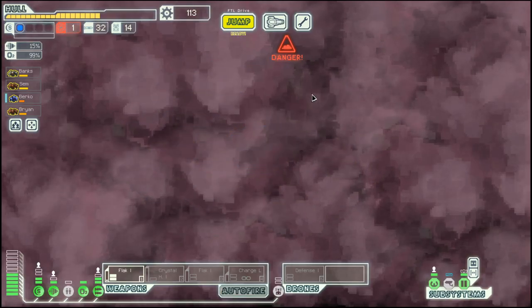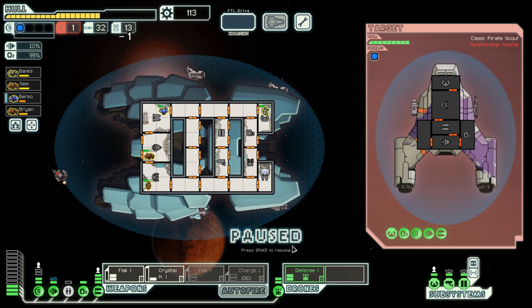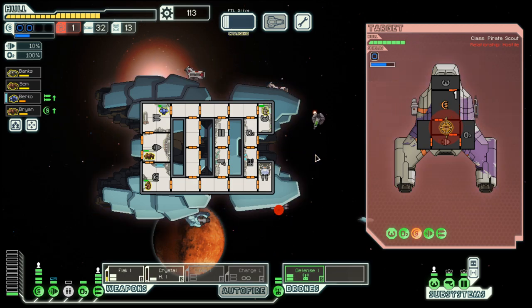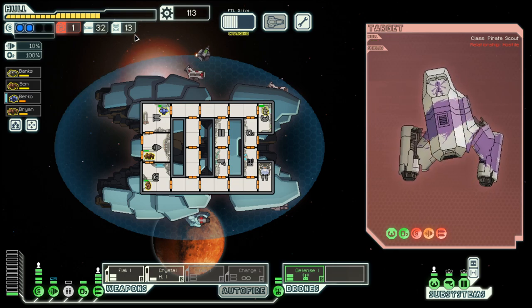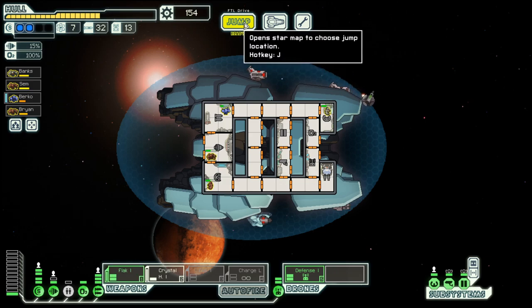There's nothing here, let's go down and hope that we get some more fuel. We have the defense drone against lasers — now that we have a defense drone and drone control, this is good because it allows us to recover the drone part we spent. Currently we have 13 drone parts. We get fuel — nice! And we will get the drone part back.